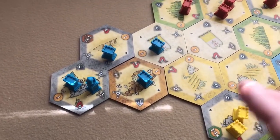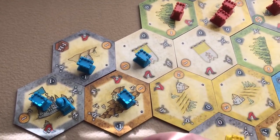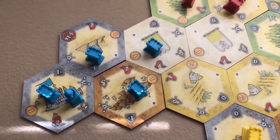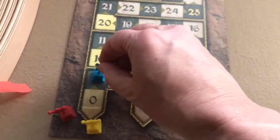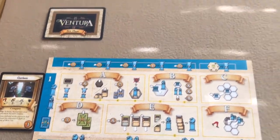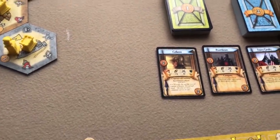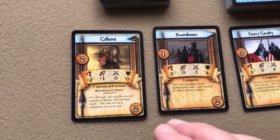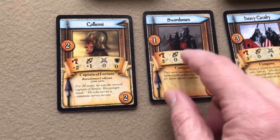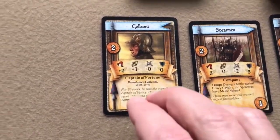In the prestige step, any player with a domain marker in one of the papal territories gets two victory points, so the blue player gets two. Next is the fortune step, where players in turn order decide whether to draw a tile or take a Ventura card. The blue player takes a swordsman card into his hand.